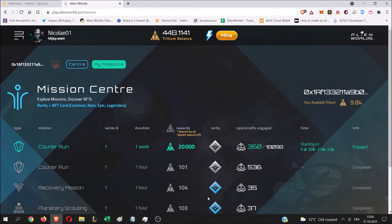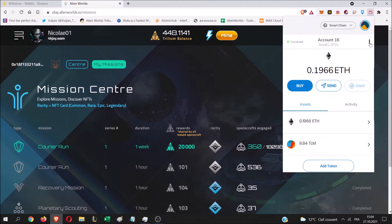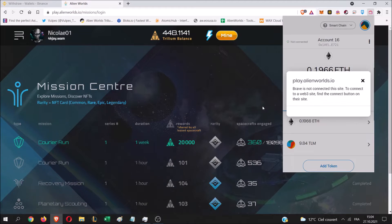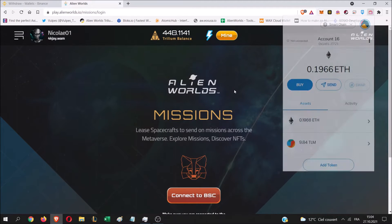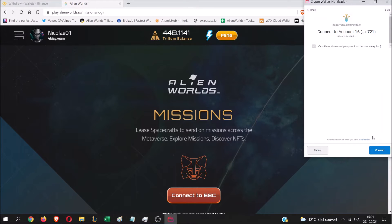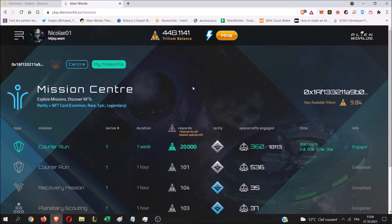This is going to use your Metamask link. Let me disconnect first so I can show you how it looks when you first connect. You click on 'Connect to Binance Smart Chain' and you get a Metamask pop-up asking you to connect your account. You click Connect and then you have the missions menu.